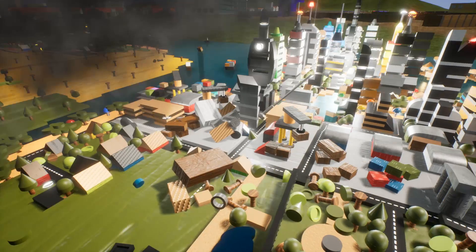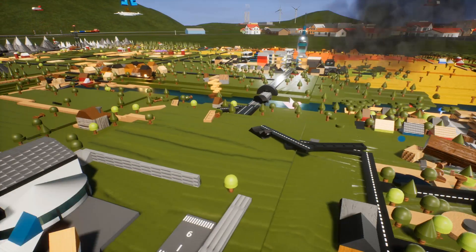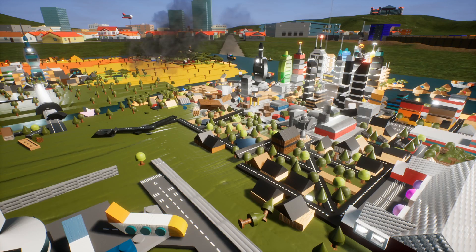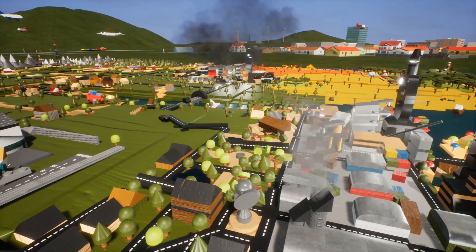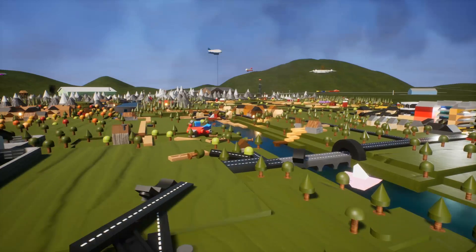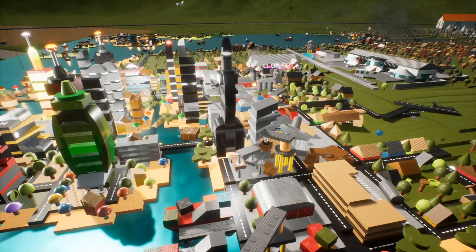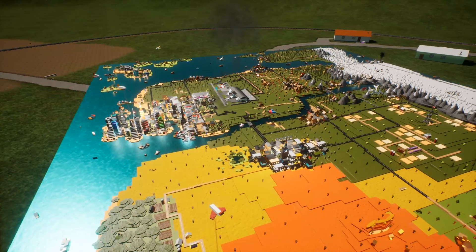It didn't do as much damage as I thought it was gonna do — it knocked off a good bit of the city here. When the sun landed it rolled over to the side and then exploded, so it rolled off the city and took out part of the airport. I think that was actually roads and those are gone. It did take out some skyscrapers — if you go down here you can see the road is littered.